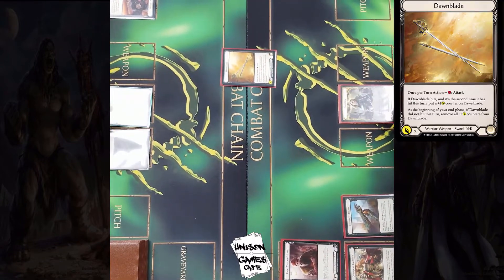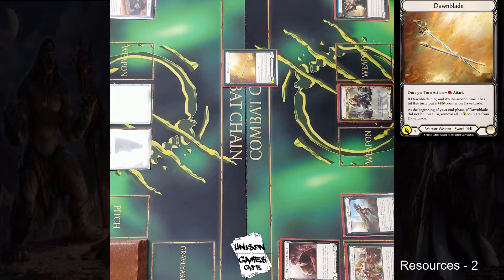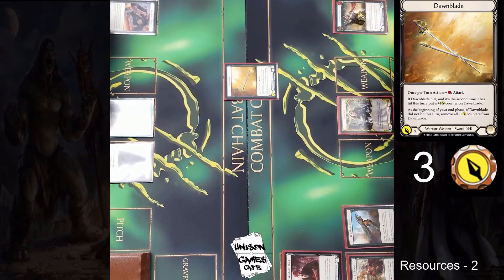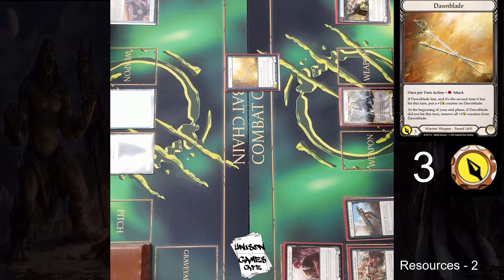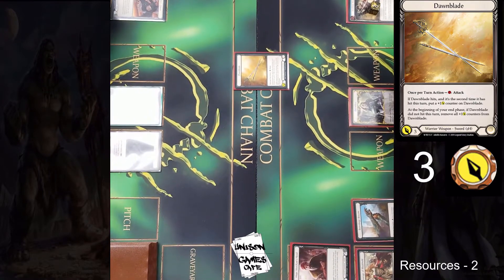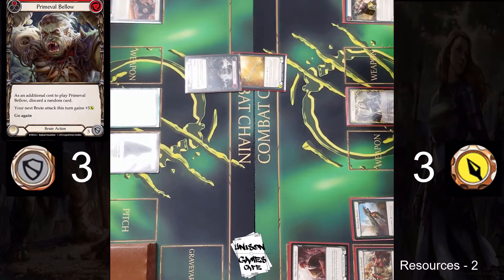So Dawnblade is coming in. He is pitching for resource — looks like a Steelblade Shunt. Hopefully that doesn't come to bite him later on; that's a good card. He's got two sources of resource floating, so coming in for three with that Dawnblade. First turn — Brute player has the ability to draw back up at the end of this turn, so let's see if he defends against the Dawnblade.